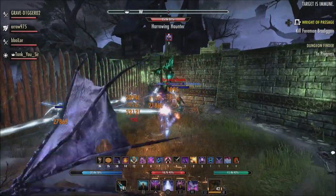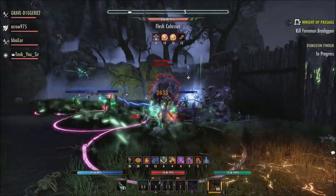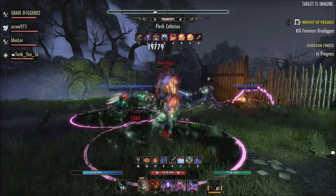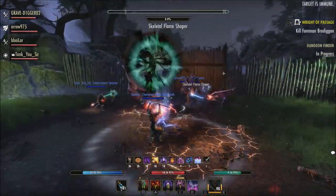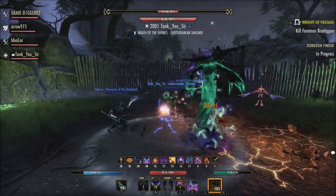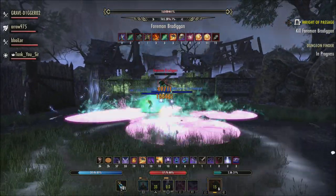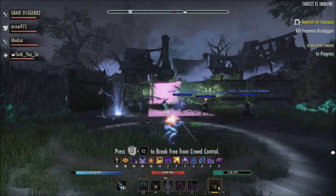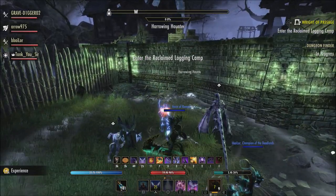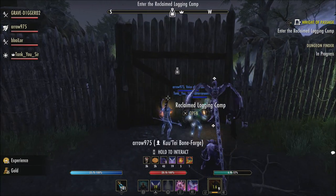A lot of people in the past have said they would like to see Zoss add something in where, when you're in a big city, your companions and your pets get desummoned automatically, or at least made not visible to other players — only to you. That would be very helpful. I think in general, just desummoning them for everyone so no one can see them, not even yourself, would be great because that would help with clutter on the screen for everyone. And I'm sure it would also reduce some of the strain on the server when everyone has companions and pets out. But mainly it's going to help with all those interactions of you clicking that companion instead of clicking the action you are actually trying to do.